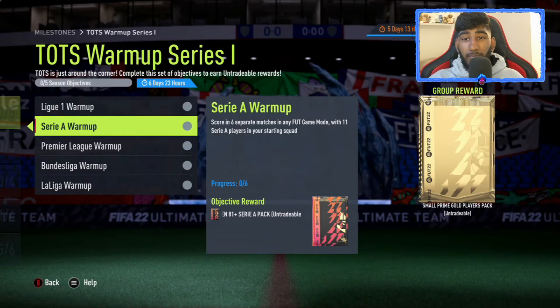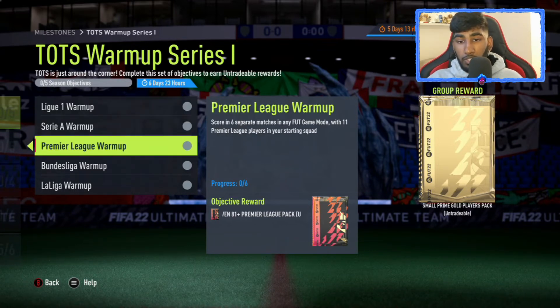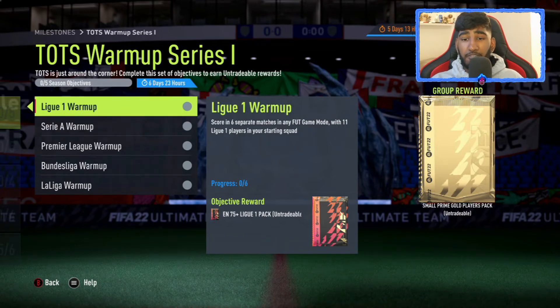The second one is literally the same thing but with 11 Serie A players, and in this one you get 11 times 81 plus Serie A players pack. The League One and Serie A rewards are definitely different — maybe the 81 plus times 11 is better than the 15 times 75 plus. Then you get the Premier League one, which is the same as Serie A in terms of packs. The objectives are the same: 11 League One players, 11 Serie A, 11 Premier League, 11 Bundesliga, and 11 La Liga players. It's just a lot of games to play, but you do get some decent packs.